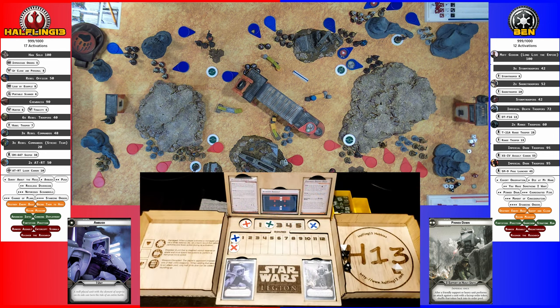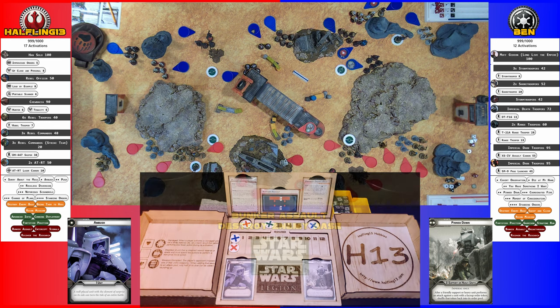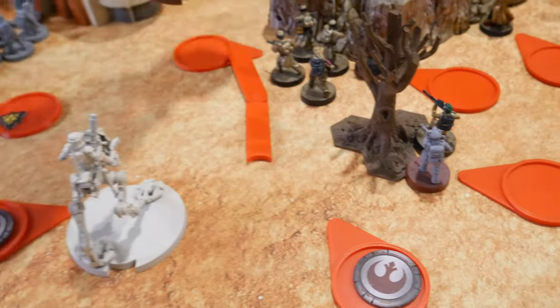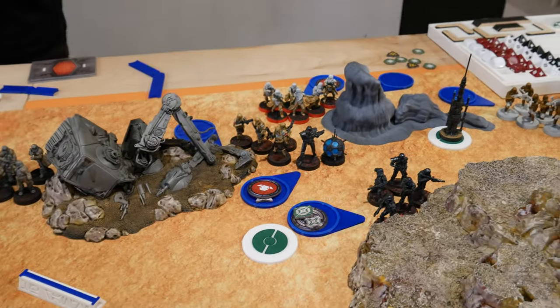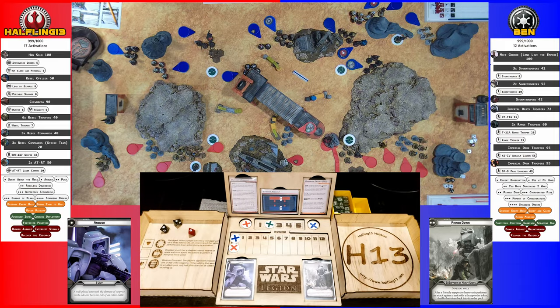Rolling two black and two white against the other target — no hits at all. Suppression placed on the first target, two suppression on the one you missed — he takes one because it's a suppressive weapon, not the second since he wasn't hit. Drew my other AT-RT — it takes a move to progress with the bomb and takes a single shot at the last Dark Trooper.